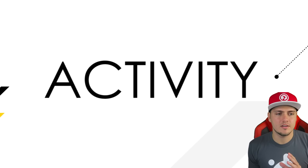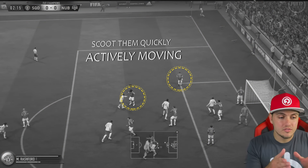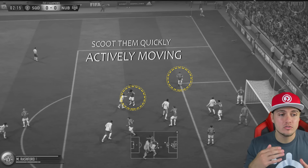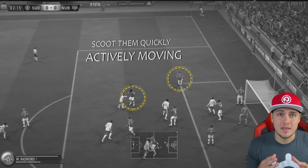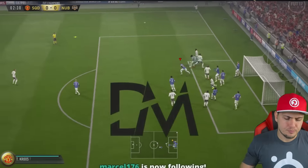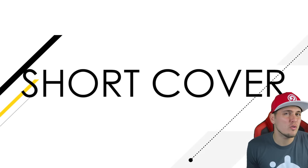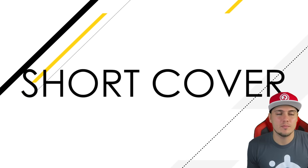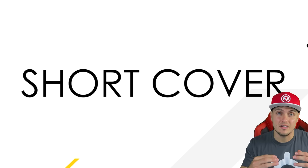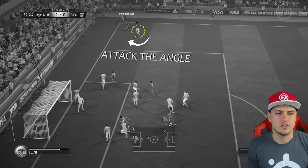Now we're talking about active defending. In those scenarios where the guy is lobbing into the near post, what you've got to do is use a couple of your taller players and move them quickly to the near post. I'm actively moving — I'm not waiting for the ball to get lobbed in. I want to control a couple of guys on the near post because I do not want to give up that near post goal. I want to see you put it in the middle or on the back post. Use the right analog stick to do this, whether you're on PlayStation or Xbox — it's going to be your friend.